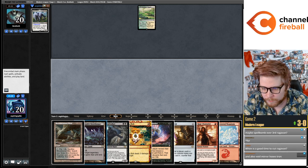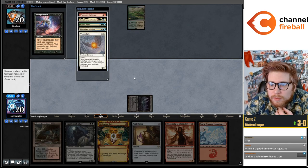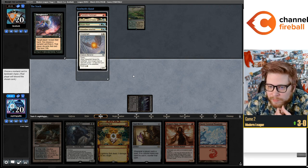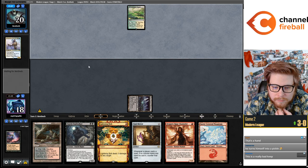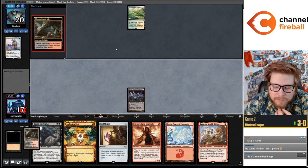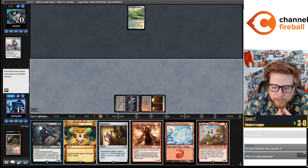I want to go Thoughtseize on one, Void Walker on two, Darcy-Void Mirror on three. I'm just going to take the Risen Reef — oh, if I take Risen Reef the Vesper Lark gets a lot better, so I'll just take the Mariner. Tempted to Ragavan but especially with that Omnath in their hand it's probably better to establish the Void Walker.